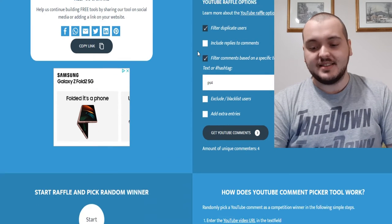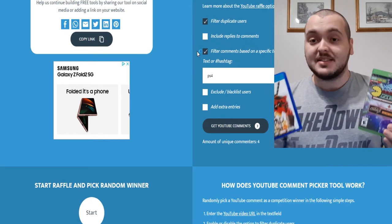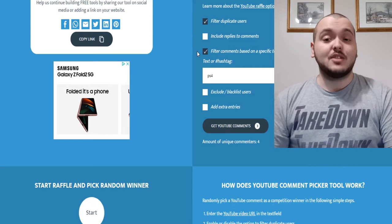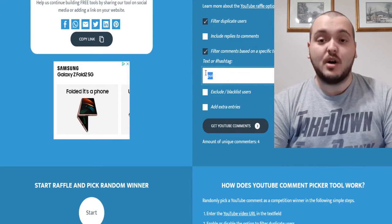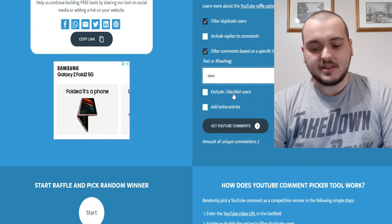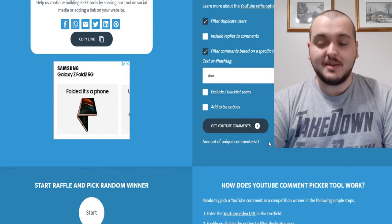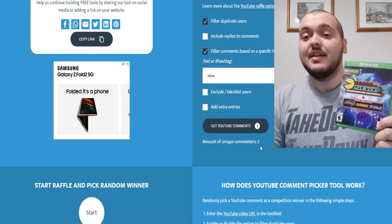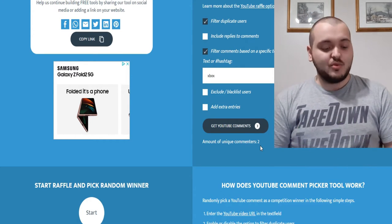The next thing is, since I'm doing a giveaway for two separate games with one winner for each, I'm going to filter comments based on specific text. We're going to do the Xbox One game first, so I'll type in Xbox and select Get YouTube Comments. Like I said, only two people entered this giveaway for the Xbox One game — lower than I expected, but still okay. We're going to select the winner here.